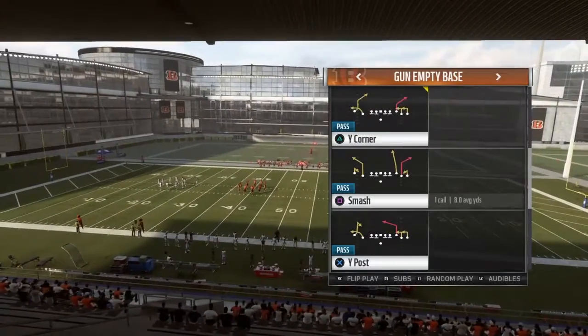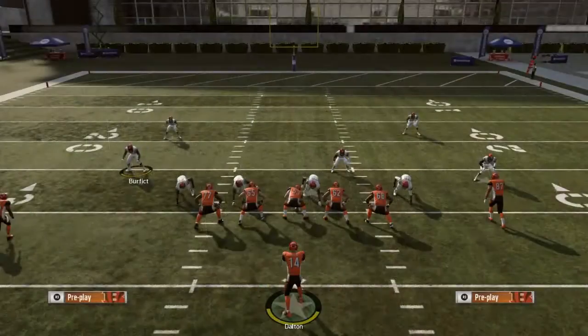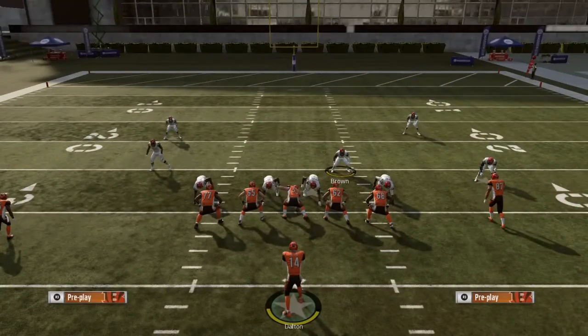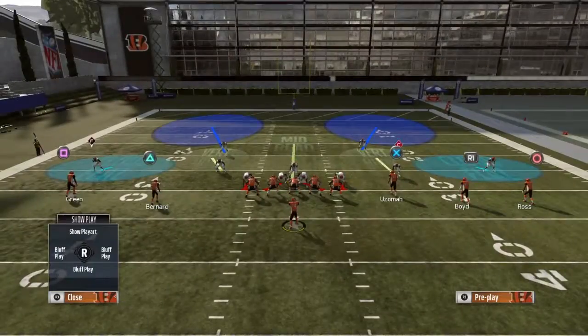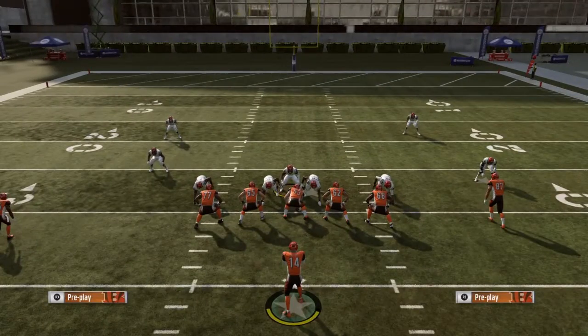Let's go empty, let's pick a pass play. Basically what people do is they pinch the line, crash them out, sit in the gap here, and this basically will give you an instant kind of — I guess block shed. So let's get a little closer.